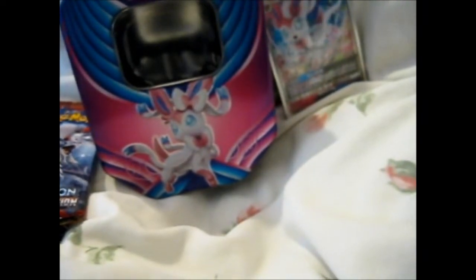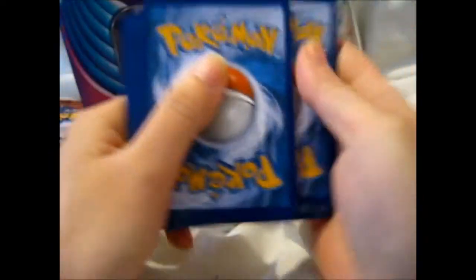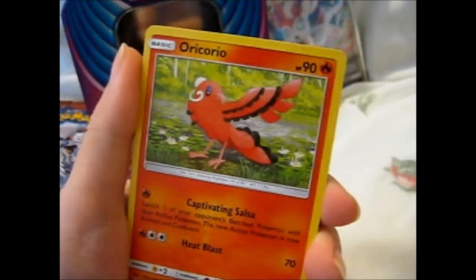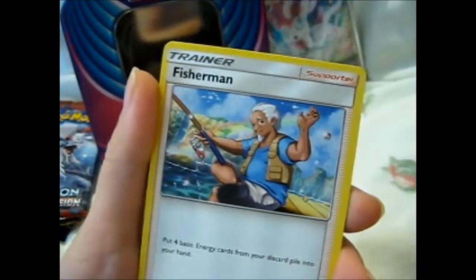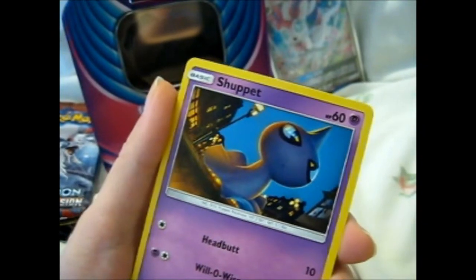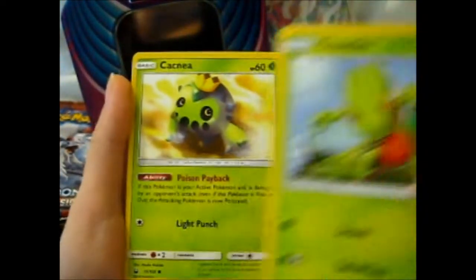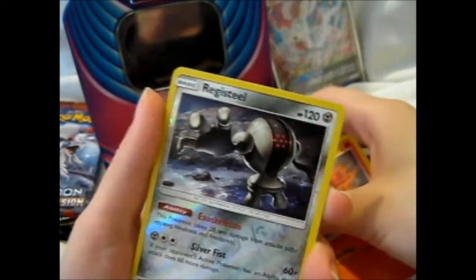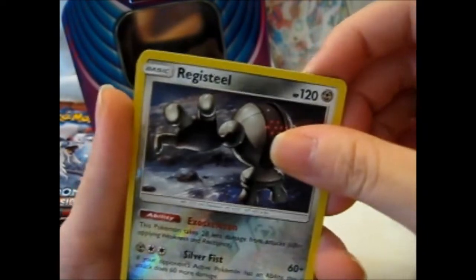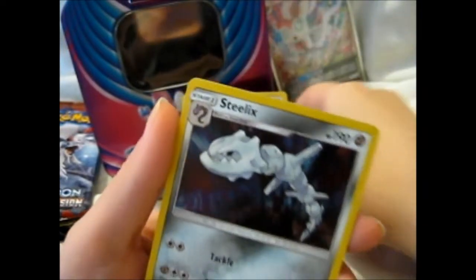So we got Jirachi here. This is wanting to rip a lot. Metal Energy, Oricorio — Salsa version. Pupitar, Fisherman, Shiftry. Cacnea, Mudkip, Salsa. Ooh, we got a reverse Registeel — that's nice. And there it is, a Steelix holo. So that's pretty nice.